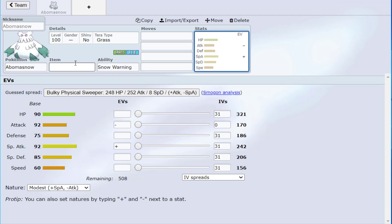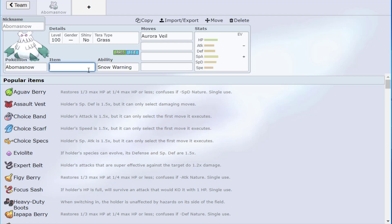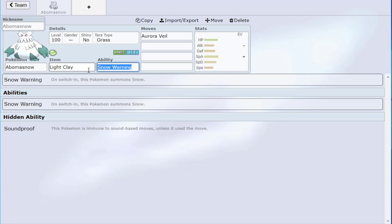So what are we going to do with this? Abomasnow is going to support the team. It received a very cool move called Aurora Veil, which is the equivalent of getting Light Screen and Reflect up at the same time — but it only works in Snow. So if someone switches in another weather setter on the turn you use Aurora Veil, it fails and you wasted a turn. Be careful of that with Torkoal. Aurora Veil is amazing because Pokémon on the field take half the damage — that's a big deal.